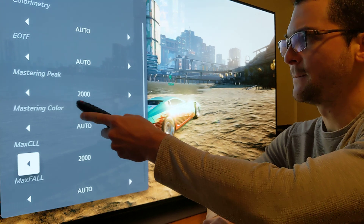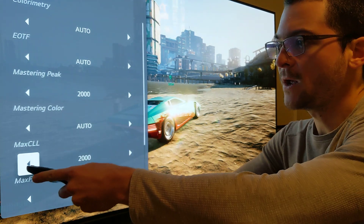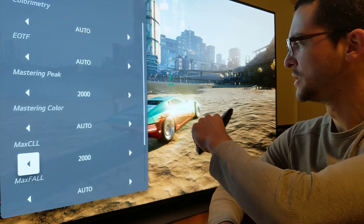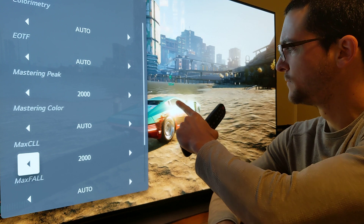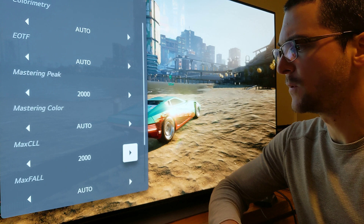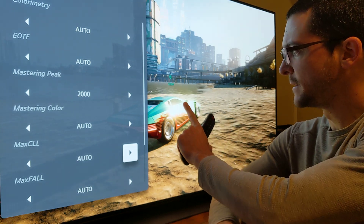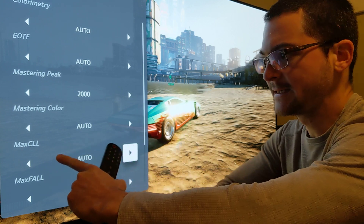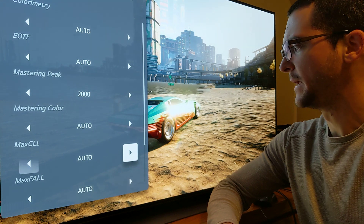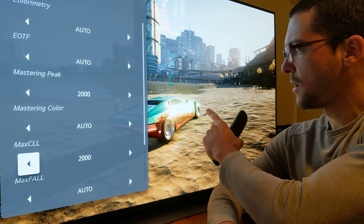You remember I showed you that mastering peak was working — we also need to match the mastering peak with the Max CLL. Take a look at this detail here. You can see everything hopefully on that video, but if we have this on Auto, you will see how the detail disappears. So you cannot leave this Max CLL on Auto — you have to match the mastering peak. In this case it's 2000. This is Cyberpunk, and you see now how the detail comes back.